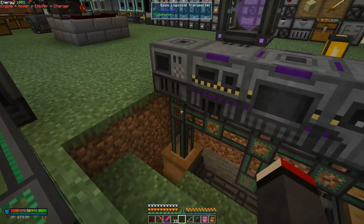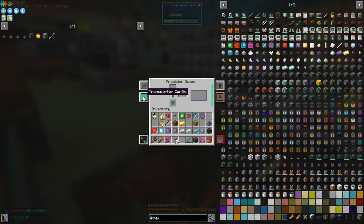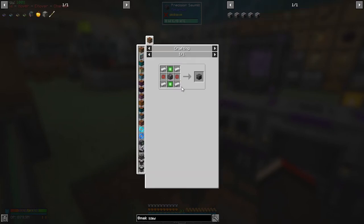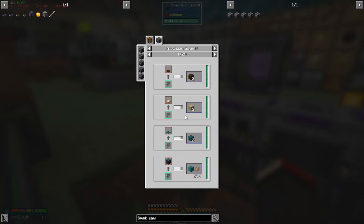Basically I think that's everything for all the machines — it's the same stuff. For example, in here we've got the precision sawmill. They start off with basic, go to ultimate, and they're always the same. The manufacturing recipe is: machine casing plus iron casing plus infused alloy makes a precision sawmill. The use of this is to cut stuff up as you'd expect.